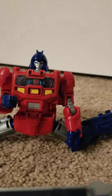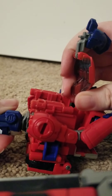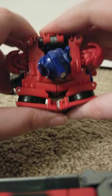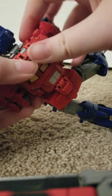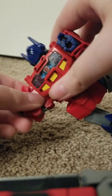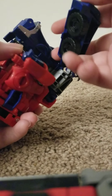Now, to transform him into his Optimus Prime head form, we just gotta fold out Optimus Prime's head and rotate his head so he's not staring at us through the hole. Then we take his arms, fold his hands back in, and put the legs out from his back. Pull his feet back in and push his legs down. There you go — this is the form we'll use when he is the Optimus Prime head component.